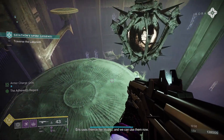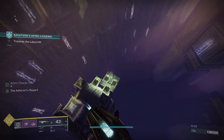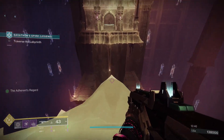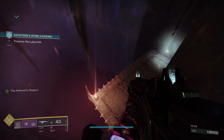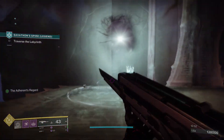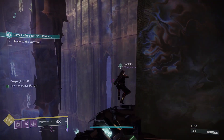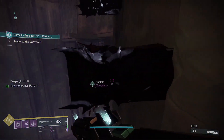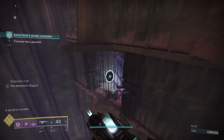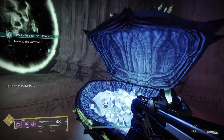The second chest is going to be after the second encounter. When you are making your way through these portals, you're going to jump down here, and instead of going across up the elevator like you normally would, jump down and you're going to see a deep sight that you need to reveal. Go ahead and reveal that deep sight, and then you will have platforms spawn. Jump across those and there will be a chest over here — that is the second chest.